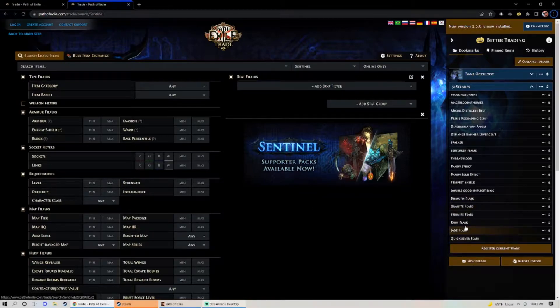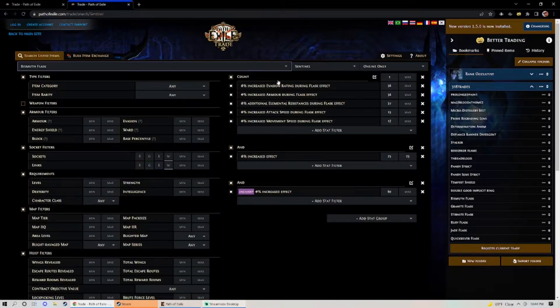What I went ahead and did was set up a pre-configured trade search. This covers basically all of the tier 1 rolls of the good suffixes that mageblood users commonly use. I also have the increased effect prefix set to a 25 out of 25 roll minimum — you have to do that or you'll start getting reduced effect, which is really strange. I also include the enkindling orb craft with a minimum roll. You might think nobody would pay extra for that since enkindling orbs are so cheap, but having that craft on there seems to raise the value a lot.